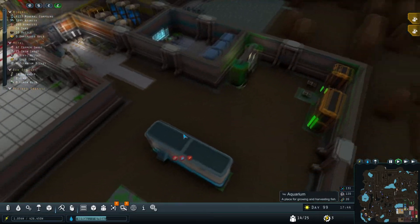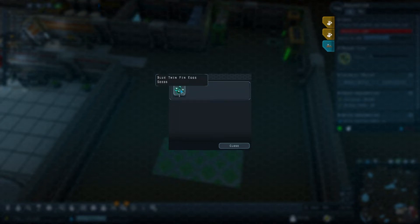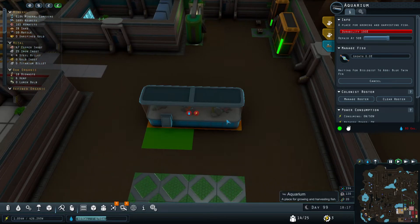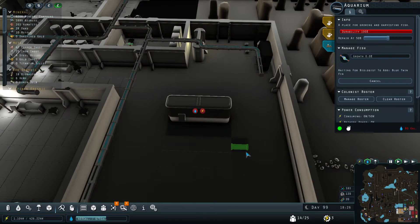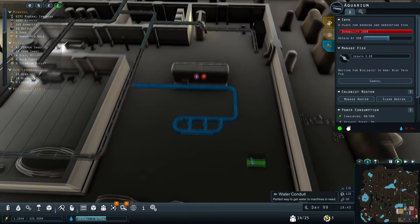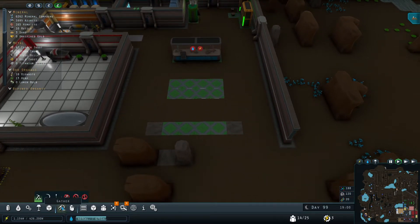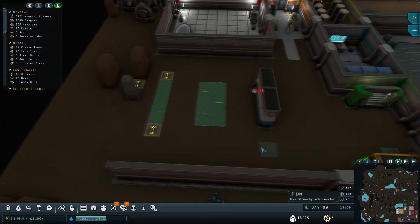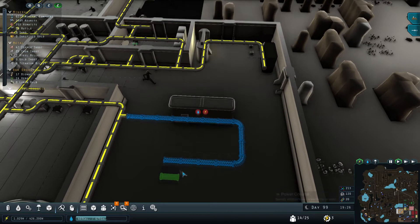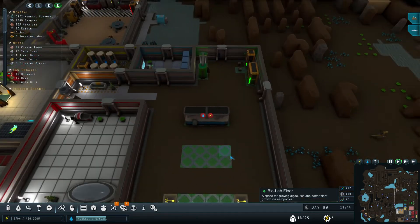How are we doing here? Awesome — and of course I forgot the power and everything. Blue twin fin eggs — I don't know if we have to find more of these above ground, or if we can get new eggs from the aquarium itself. I guess we're going to have to find out. Then we need to get some water in here — let's bring the water pipe across like this and down here. And we need power too, so I'm going to bring that across as well. So we have our first aquarium — let's see how that goes.